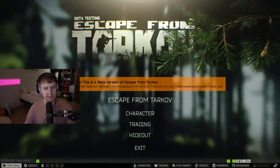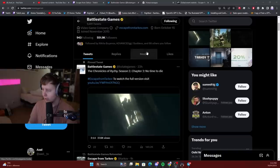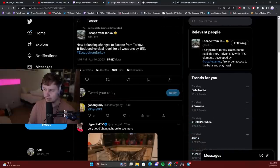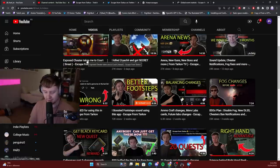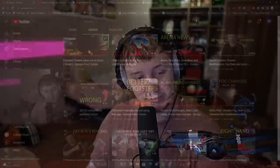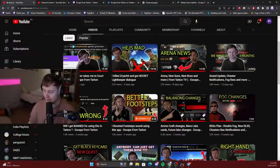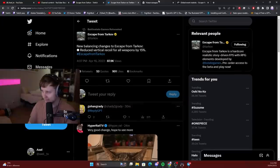The second news for today is BSG reducing recoil. On their Twitter, they mentioned that new balancing changes to Escape from Tarkov reduce vertical recoil for all weapons by 15%. If you haven't seen my previous video about me exposing Tarkov cheaters that are playing with no-recoil cheats as they lower their recoil, feel free to check it out. Before, there were cheaters with low recoil — now everybody gets low recoil.